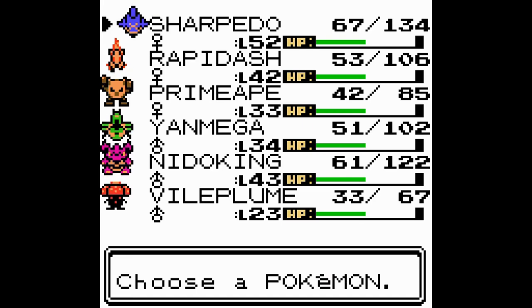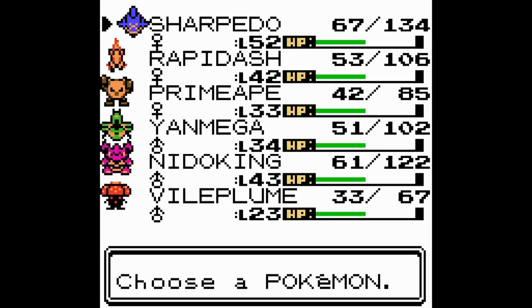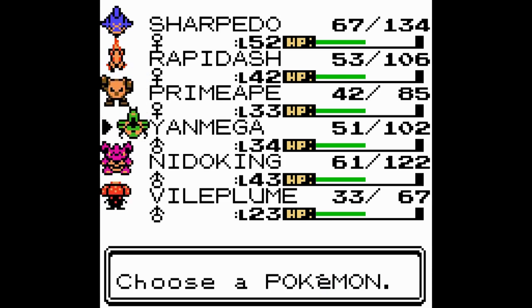I gotta re-sort our team a bit. Good question - which parts should we remove? Our Sharpedo's nice because it's probably our strongest. Rapidash is pretty strong. Primeape isn't, but it's also kind of a nice Pokemon. Magikarp helps us fly, which can make these episodes shorter and skip over boring traveling time - unless it's interesting.